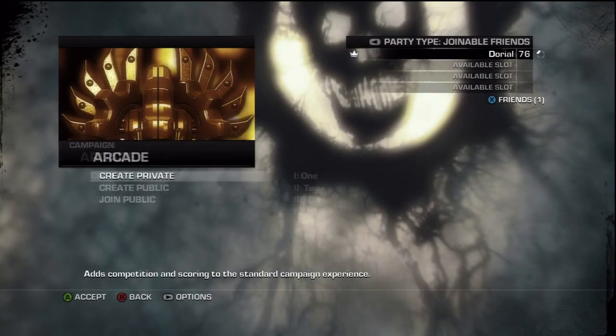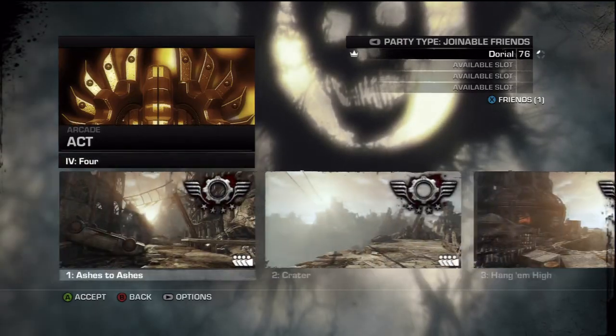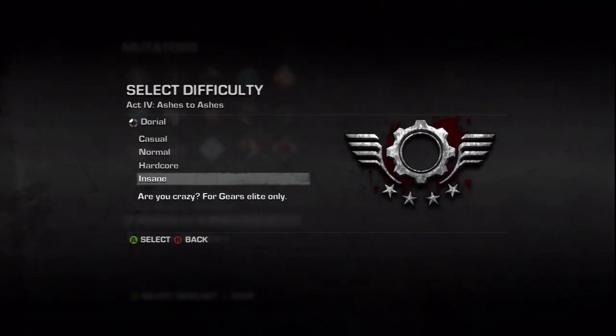Hey there and welcome. In this video I will be showing you how to play Sawd-Up Chicken, a hidden arcade machine put in as an easter egg. Start up the campaign on Act 4, Chapter 1, Ashes to Ashes.